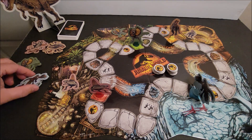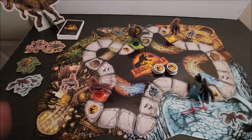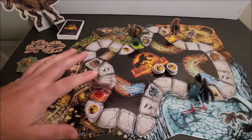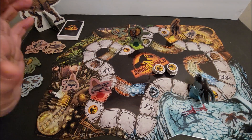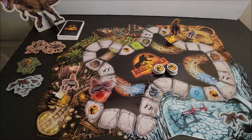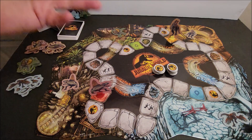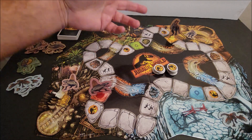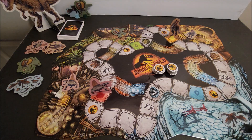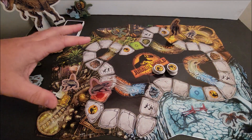You start with one herd token. Now you have to decide who's playing the game. I'm going to be this little guy, and then we'll say he's going to be the other one. Since we're only playing with two players, we're going to remove these two out of the game. It'd be more fun if I have two different characters. So, one problem — we're going to look at the map here first.